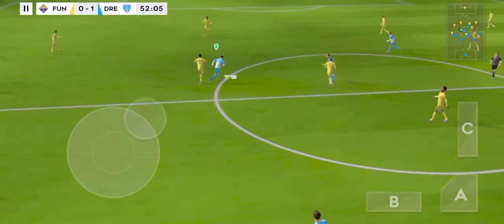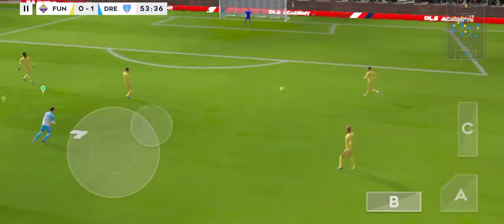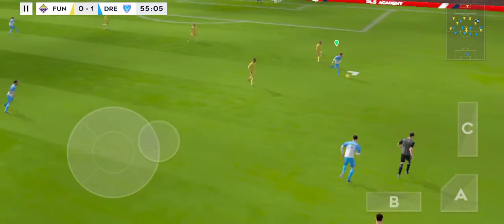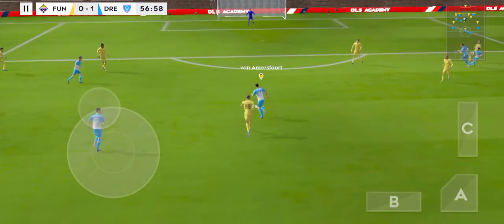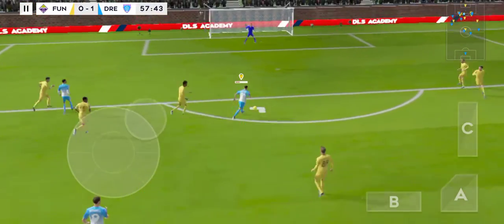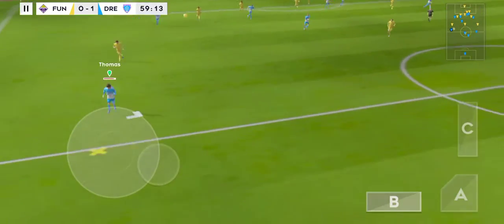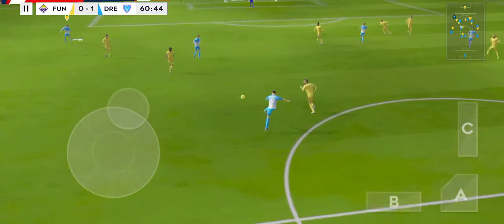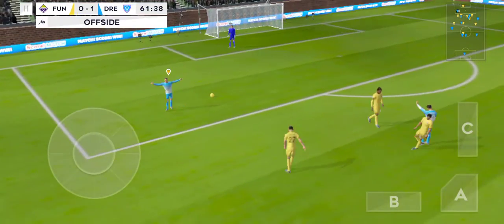Confident pass. A chance now to turn defence into attack. Not a good decision there — this could cost his team. Headed on, played infield, and they could be in trouble here. All that's left is to beat the keeper. Good ball. That's good work by the defence — just offside.